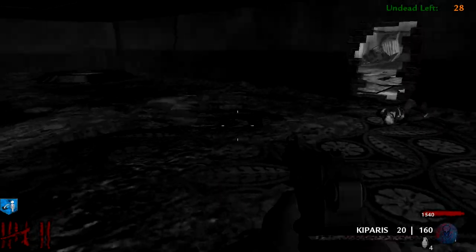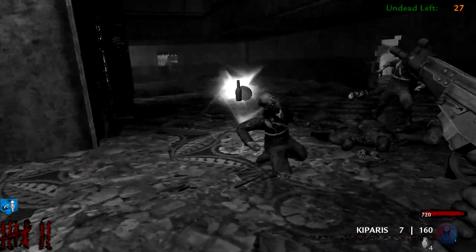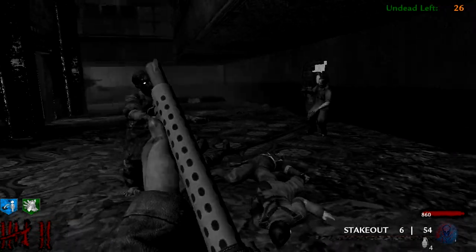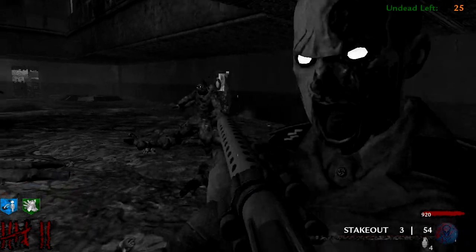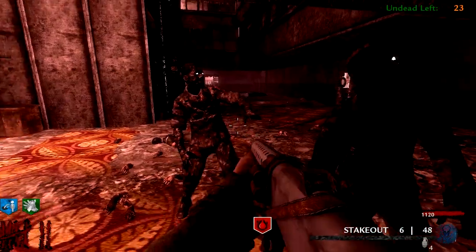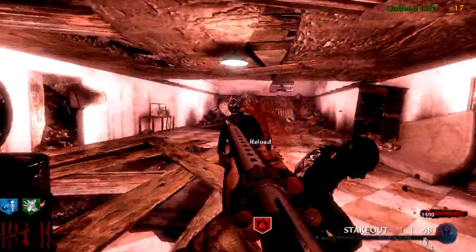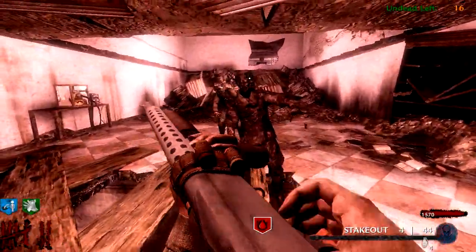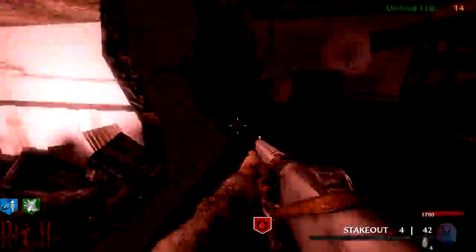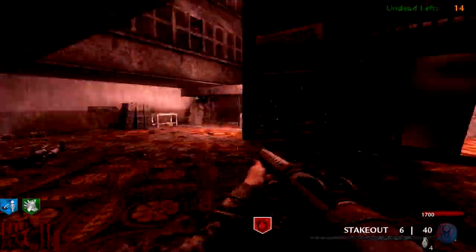I want that Ray Gun so bad — it would help so much. I got Speed Cola for a little bit so that'll help. I nearly went down but got a lucky Zombie Blood — as you can see they just stand around. You can easily get a couple hits in on them. That was a lucky Zombie Blood though; I thought I was gonna go down for sure.